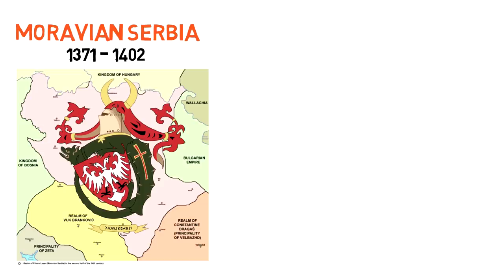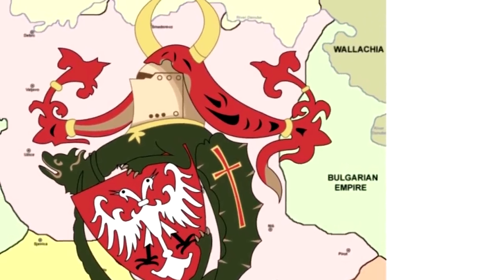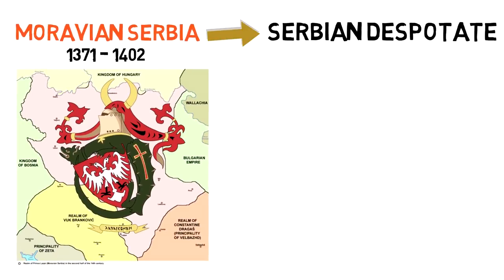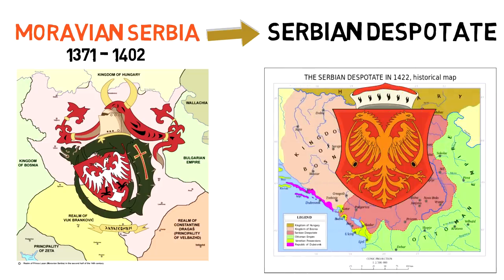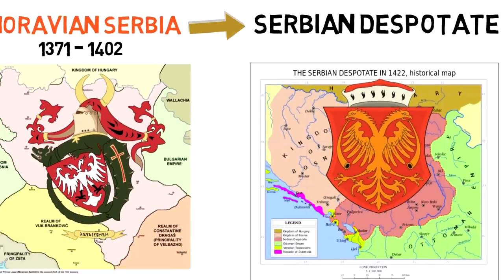Here we can see the original dynasty shield, surrounded by what I assume is a dragon with a Christian cross and a knight's helm topped with horns. In 1402 the Serbian state continued to exist in a different form through the Serbian despotate, keeping the Serbian eagle as the symbol of its coat of arms, adding what seems to be blowhorns and a somewhat tired look on the eagle. The despotate existed from 1402 to 1459, being conquered by the Ottomans and placed under their rule for the next few hundred years.